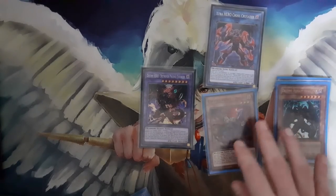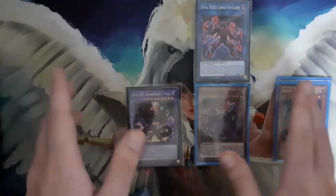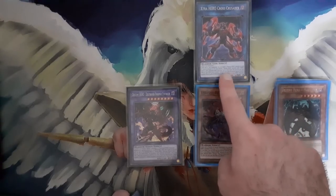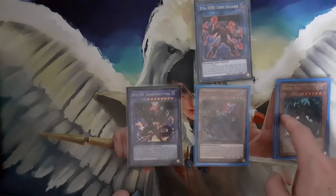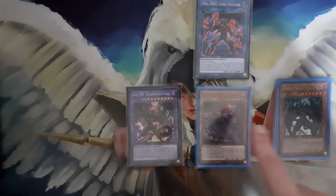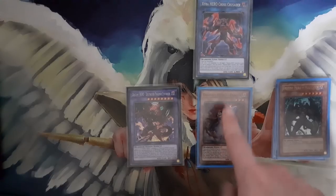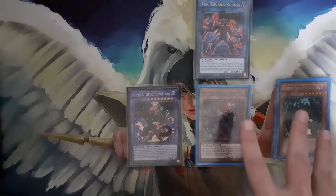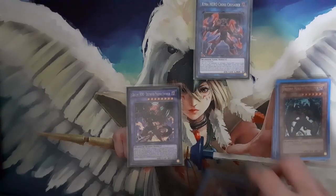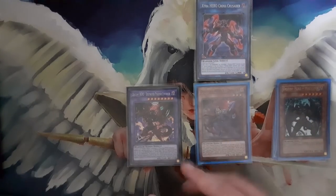Your Crusader is going to bring back your Denier. The reason you summon Denier with Crusader — not just for this combo but with any combo that includes Crusader — is because if your opponent has DD Crow, targeting Malicious means you lose access to it and get nothing back. But by targeting Denier, you give your opponent a choice: DD Crow the Malicious so you don't get the second one, or DD Crow the Denier so you don't get the monster back. Either way you have a monster, so targeting Denier with Cross Crusader every single time is very important as long as DD Crow is in the meta.